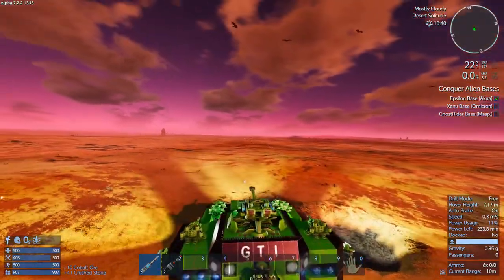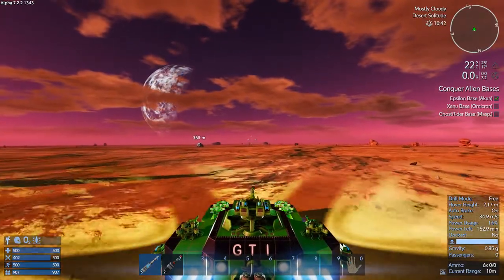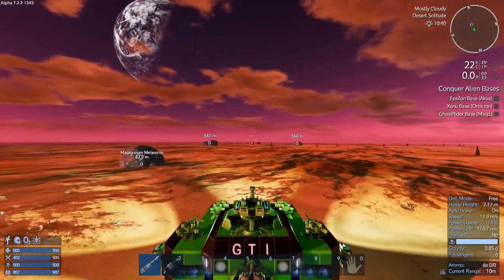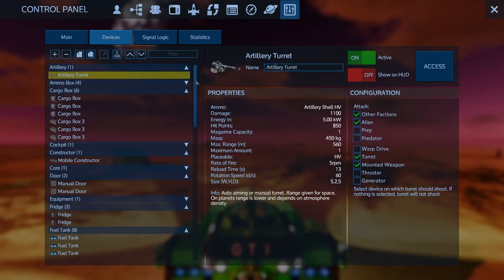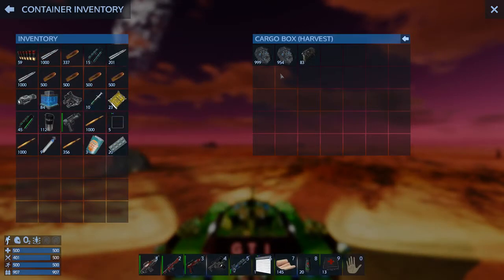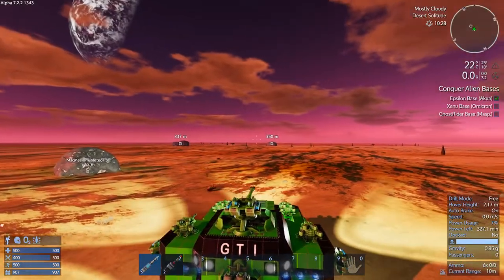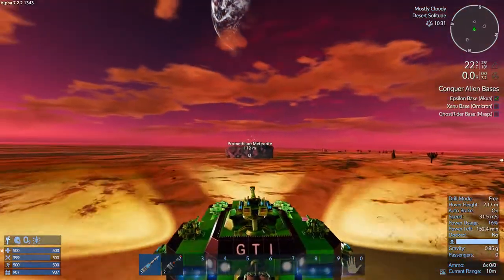Okay, that looks like Prometheum over there, and there's some magnesium - I should probably do that. That was just a little over three minutes with some horsing around. Let's look at what we got in our cargo box - we ended up with just shy of 2,000 ore, which is just shy of 4,000 ingots. That's awesome - that totally and easily recoups all the cobalt I just spent on ammo.